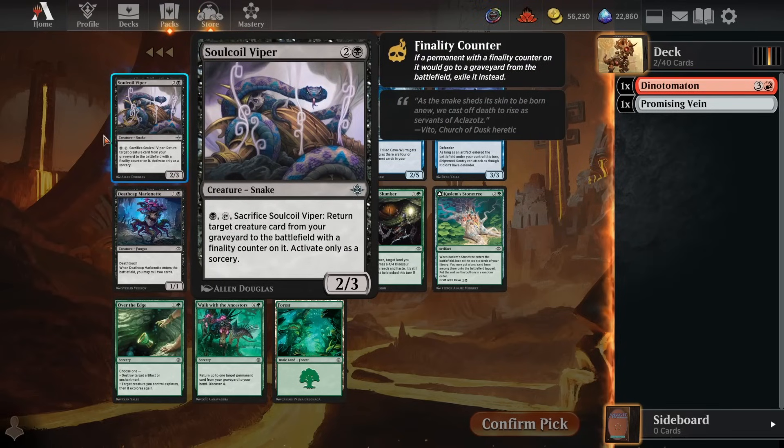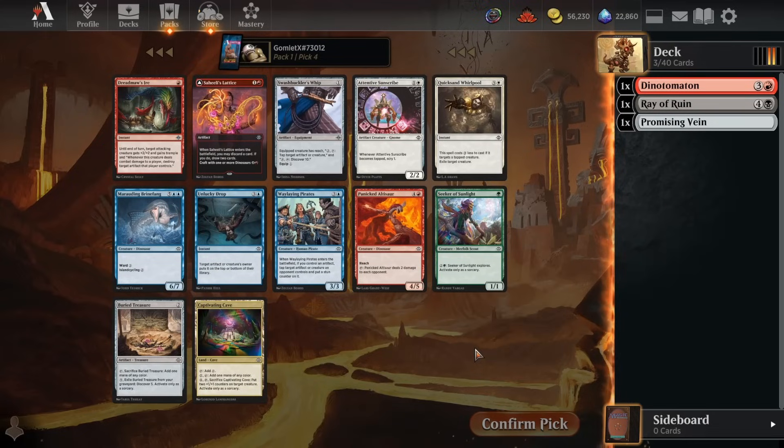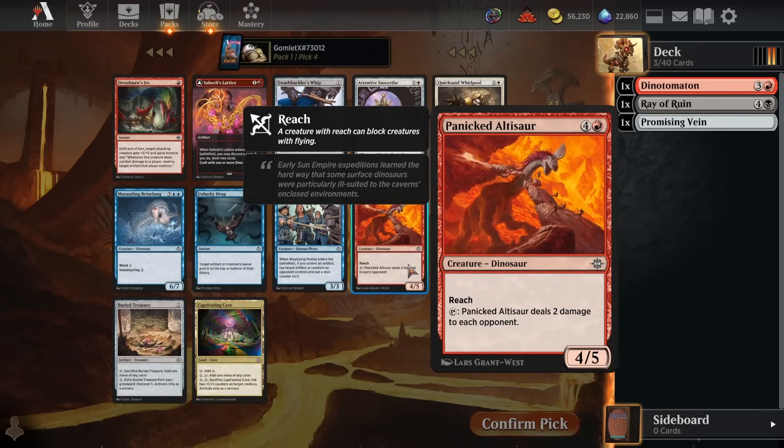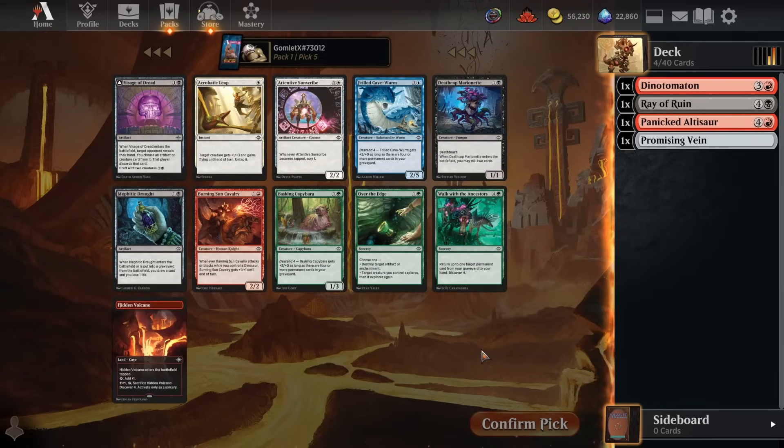Pick number three, we've got Soul Coil Viper if we want to do reanimator stuff, which is pretty fun. If we draft a bunch of high mana value creatures and play a low land count, we could discard to hand size and eventually reanimate them with the Viper. We could also take Walk with the Ancestors as a five mana spell, or Ray of Ruin for removal — very inefficient when we draw it, but super good when we discover it. I'll go for the Ray of Ruin. Panicked Altasar looks like an absolute banger to discover — a four or five reach that stops flyers, and in board stalls it keeps dealing two damage a turn. I think Altasar looks incredible here, so we'll take that, moving toward some kind of black-red descend pile.